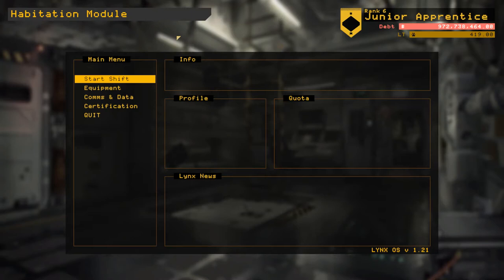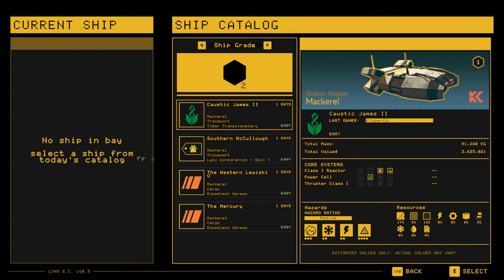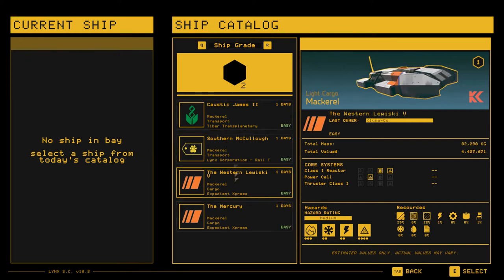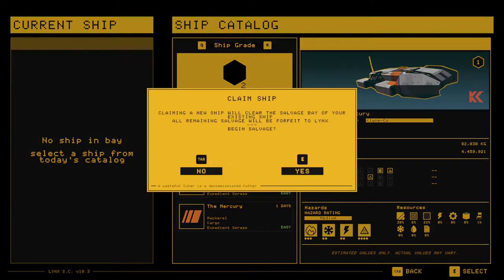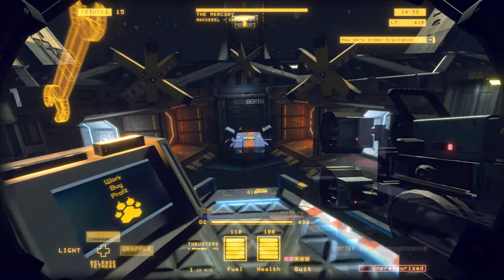I've been told by a few of you ship breakers that you're having difficulty breaking down some of the ships in a single day or in a single session. So I'm going to pick one of these mid-tier ships, tear it down, and see how fast I can do it. Probably not very efficiently, but I'll show you what I've been doing. It's been working for me — maybe it'll work for you.